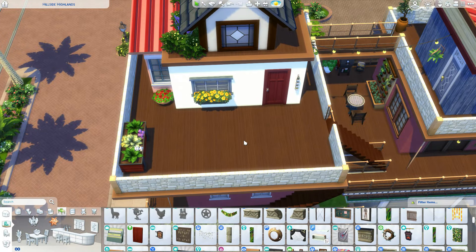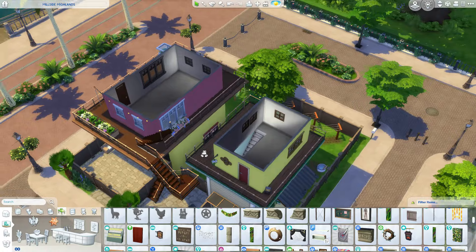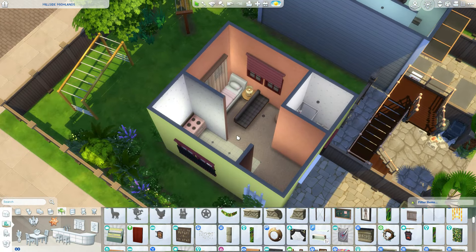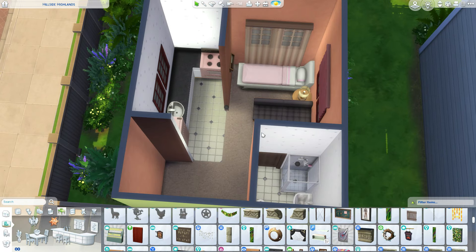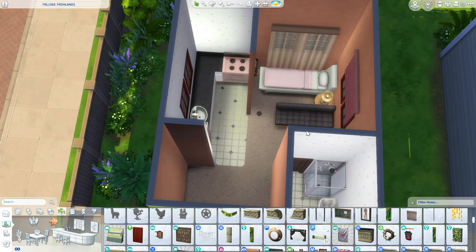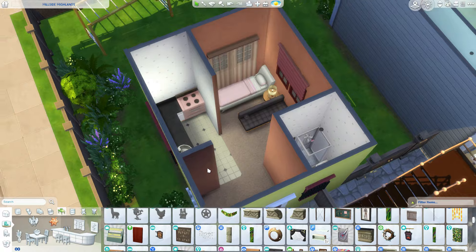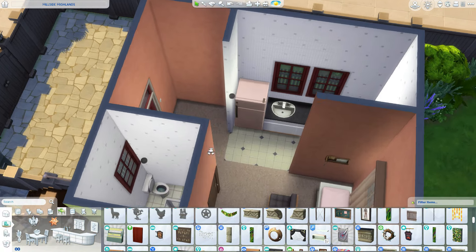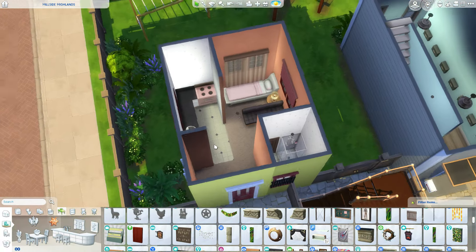I'm going to add some more objects that the sims can use on the outside of the other people's balconies as well. So I already furnished this little apartment over here, and this is how I'm going to keep it. As soon as you move a sim into this apartment, you can decide how you want to decorate it, recolor it, or whatever. This is just basically the basics of what your sim needs, and you can decide whether you want to change up or replace something. It's all up to you.